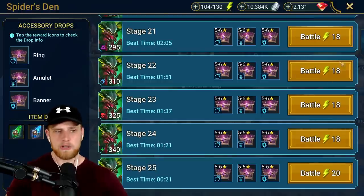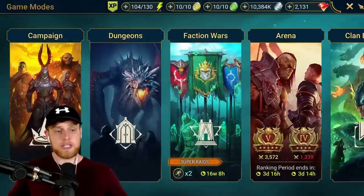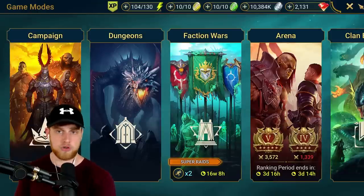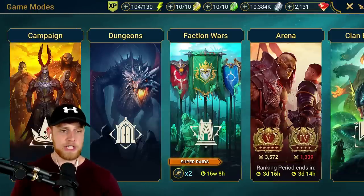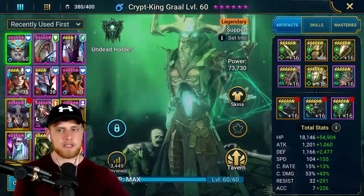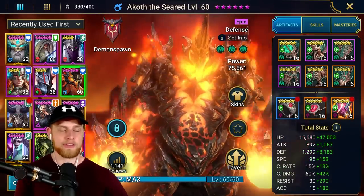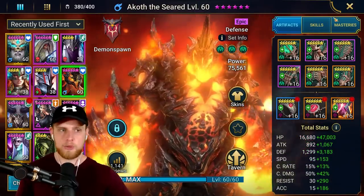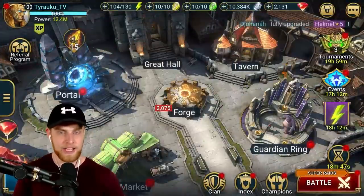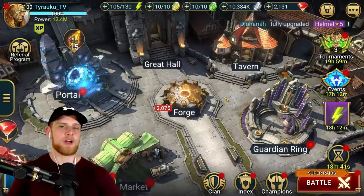Stage 24 Crypt King can technically solo, though not at 100% success rate yet. As far as accessibility goes: Achak is the only epic you actually have to pull from shards, and Akoth is the second Doom Tower champion - so if you're doing Doom Tower secret rooms on Normal at all, you'll have Akoth. I have Akoth and I don't even do Doom Tower secret rooms like I should. Hopefully you can build your own spider stage 25 team.